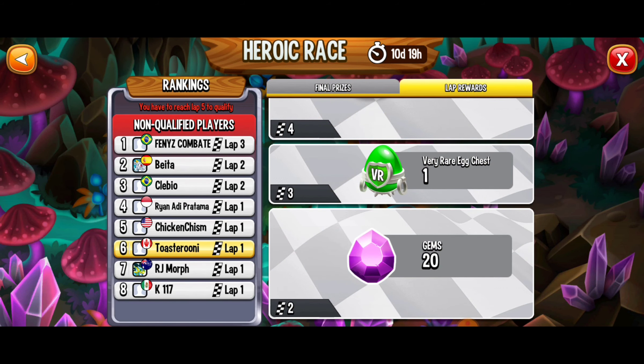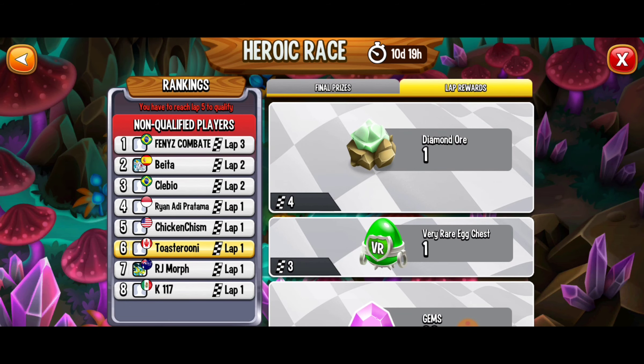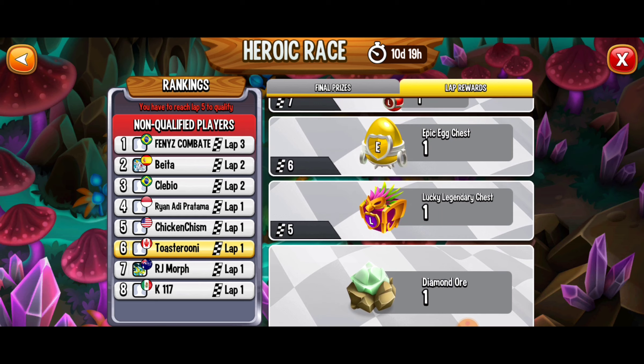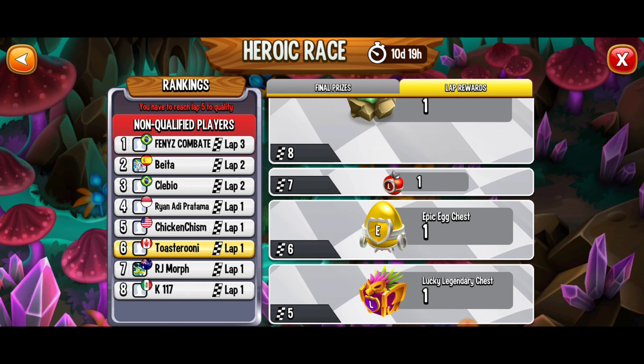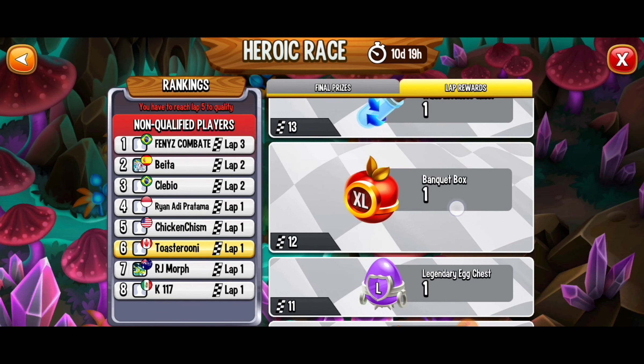If we check out the lap rewards: if we just make it to lap 2 we're going to get 20 free gems. Lap 3 you get a very rare egg chest. Lap 4 you can get a diamond ore. Lap 5 a lucky legendary chest. Lap 6 an epic egg chest, some food, another diamond ore — we've got some amazing rewards.